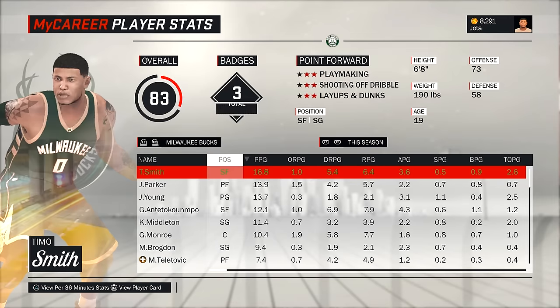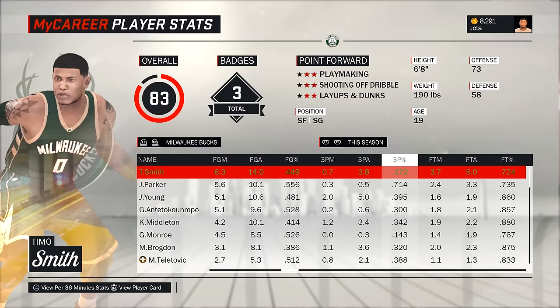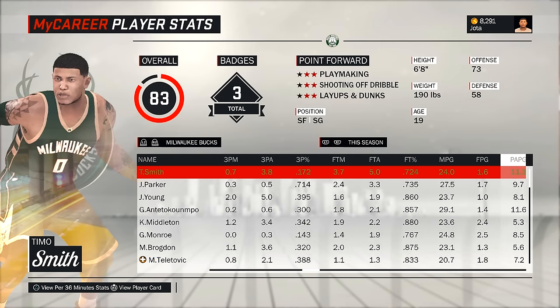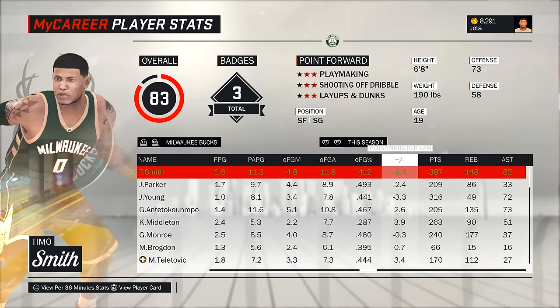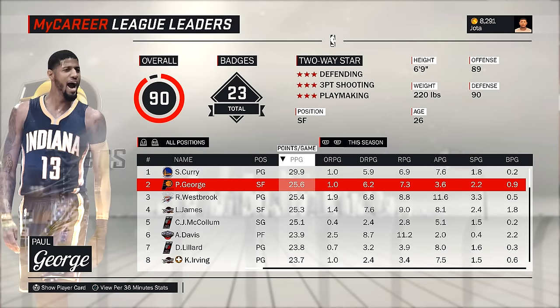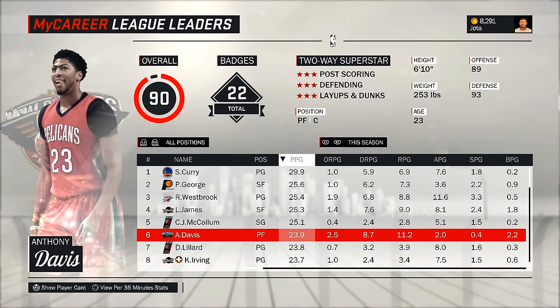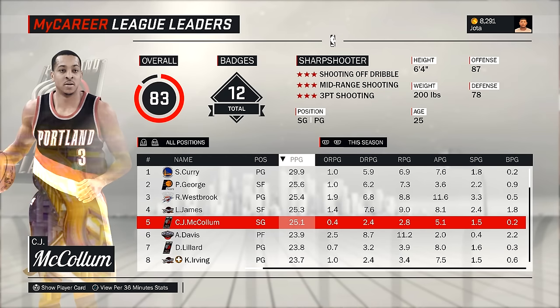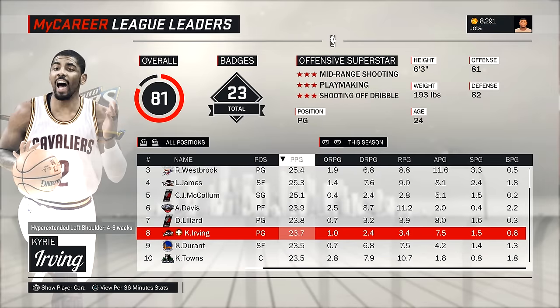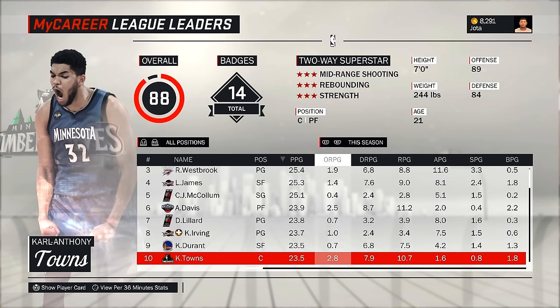Meus números: 16,8 de pontos, 6,4 de rebotes, 3,6 de assistências, 0,9 de bloco, 0,5 de steal, dois turnovers por jogo. 44% de field goal — chuto 14 bolas, acerto quase 7. Na linha de 3 pontos vou melhorar agora. Free throw 72%. O plus/minus tá bem ruim, tem que melhorar isso urgentemente. Nos líderes da liga: Stephen Curry lidera com 29 pontos, Paul George com 25, Westbrook com 25, LeBron com 25, McCollum com 20. Damian Lillard com 23, Anthony Davis também.